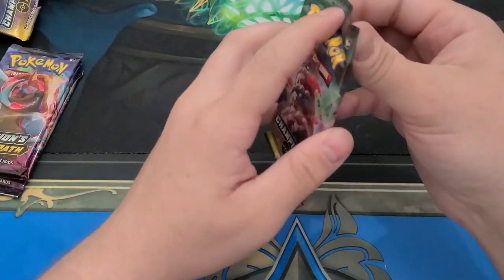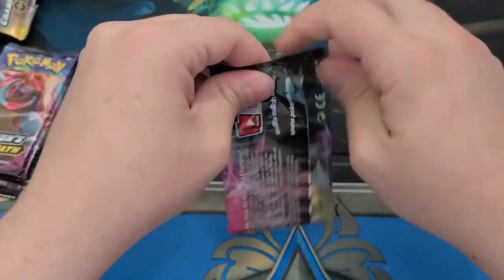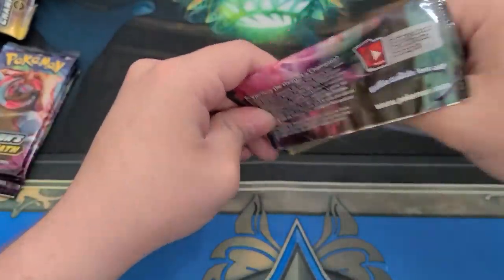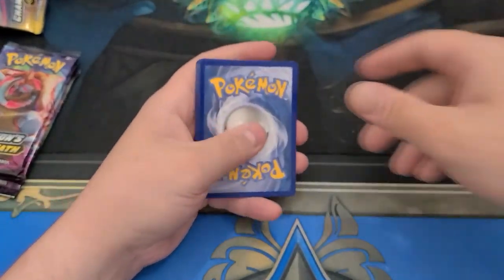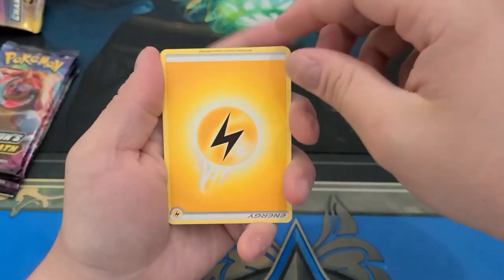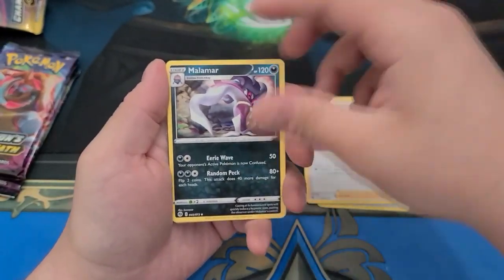Pack a rare in one of these last four packs please. Pack a rare, or a secret rare — they call them secret rares because they're all beyond the set numbers. I think the cards might be in there backwards because these are all messed up. That's what happens when you reseal them.